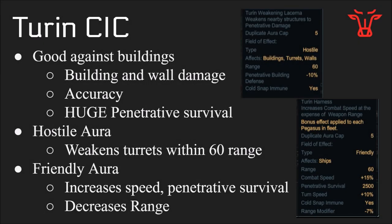On the CICs, there are two possible options. The first is the current CIC, which is very good against buildings and has all the stats shown on screen. It has a hostile aura that makes turrets weaker within a short range, as well as a friendly aura that increases speed and penetrative survival of your other Pegasus ships, but it decreases range. So that's a trade-off — you're lowering range to move faster and do better against turrets.